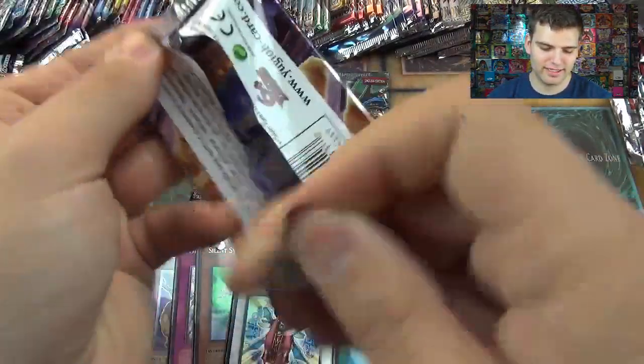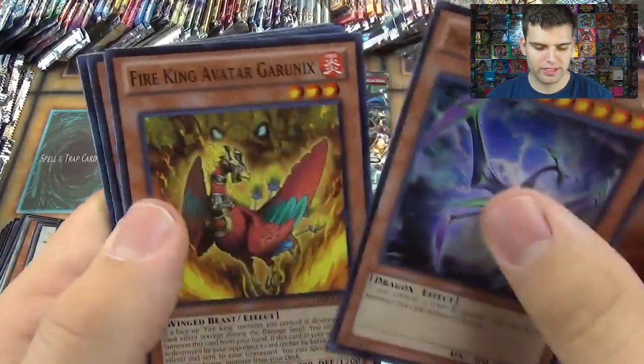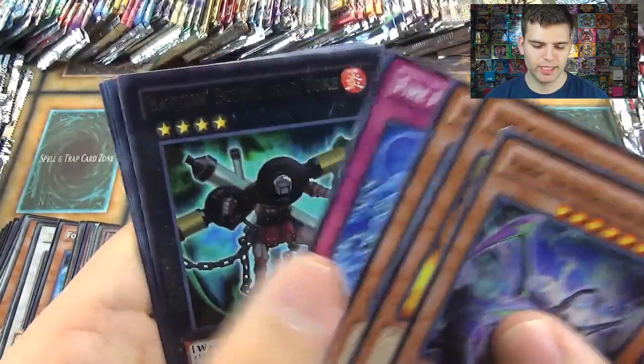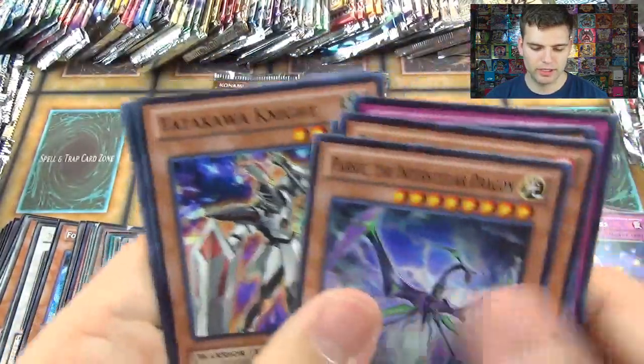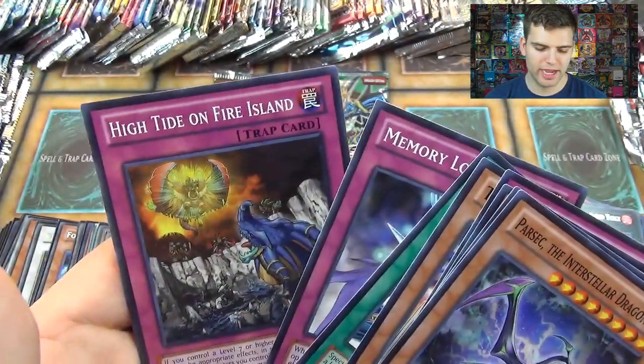Lord of the Tachyon Galaxy. Parasect the Interstellar Dragon, Fire Queen Avatar Garunix, Myrmail Abyss Ocea, Fire Formation Kymo, Battle of the Boxer Ily Yoku, Tatekawa Knight, Memory Loss, and High Tide on Fire Island.